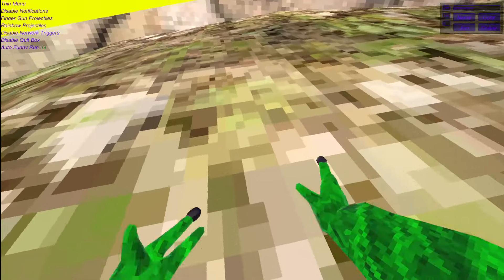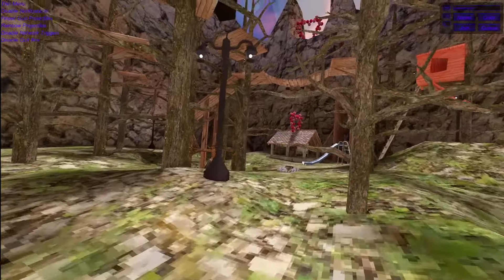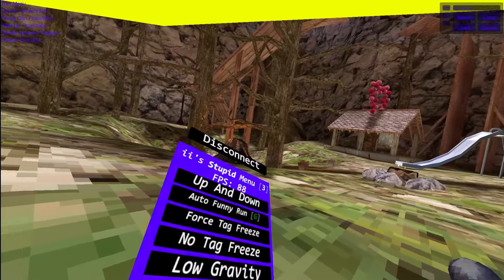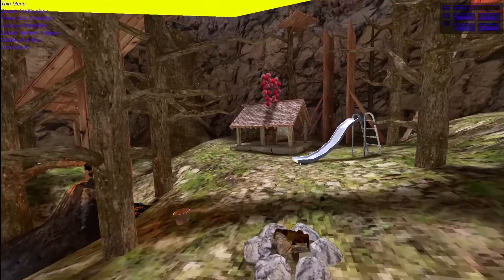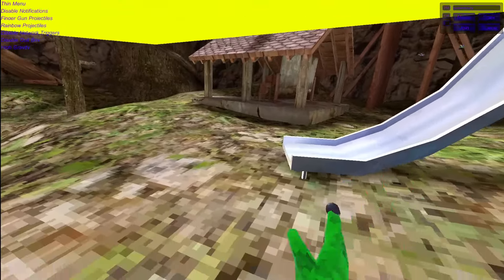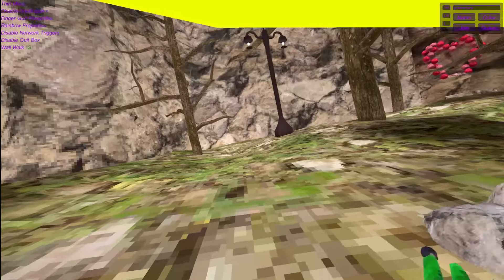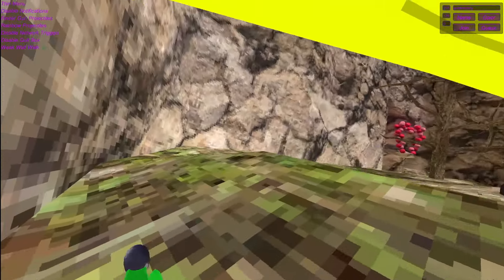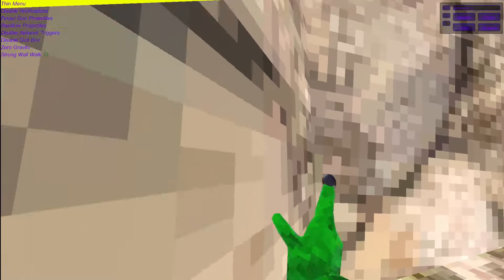First tag race — this will make you slower, which is pretty essential. No tag race — so basically if anyone tries to steal, you will get this tag race, but if you enable this one, you will no longer get tag race. No gravity — this will enable low gravity. Zero gravity — this will enable zero gravity. High gravity — this will enable Jupiter gravity. Wall walk — it will enable CG-like hacks, like if you hold right grip it will make you better at walls. Weak wall walk — you need to hold your right grip in order to go weak wall. Strong wall walk — this will make you very strong to go into the wall walk.